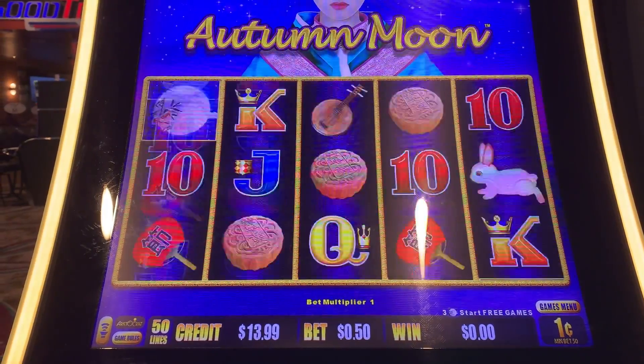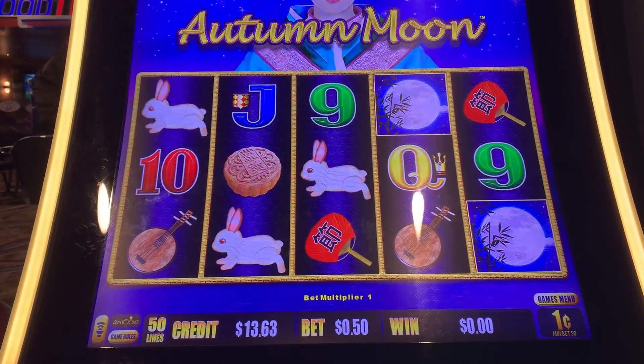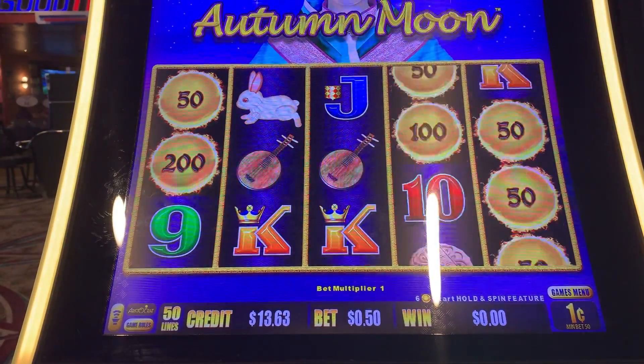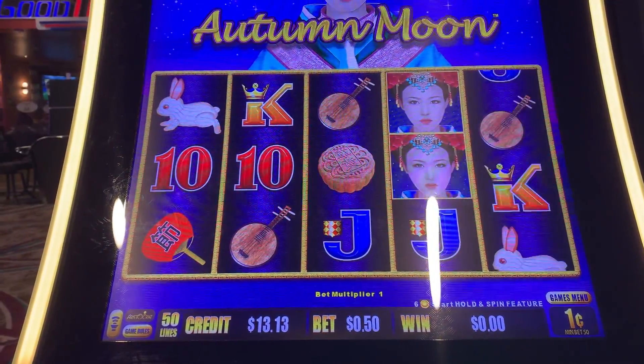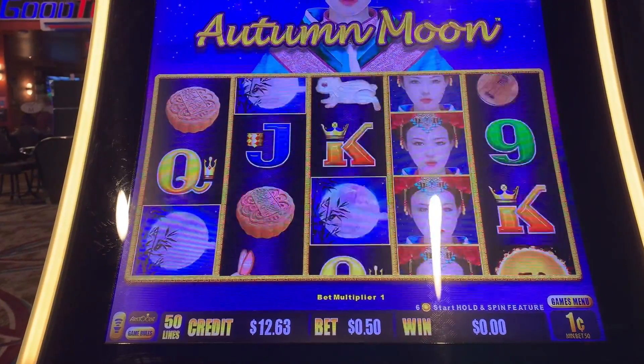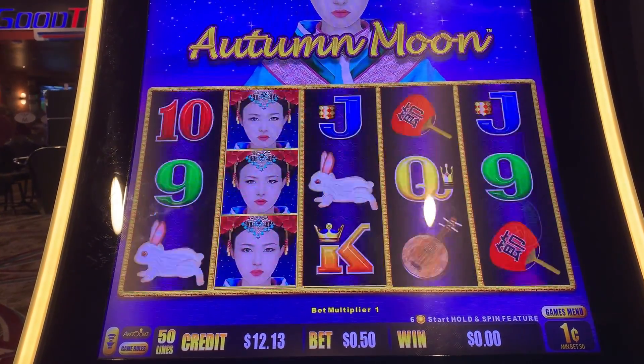Today we are using $20 of our free play. So at the end of the 20, we'll see if we got anywhere with it. That gives us 21 spins.